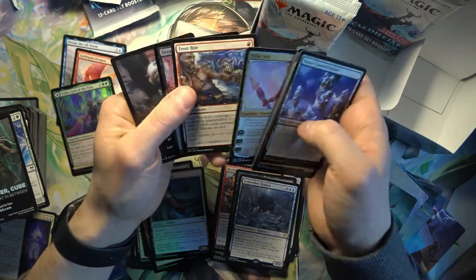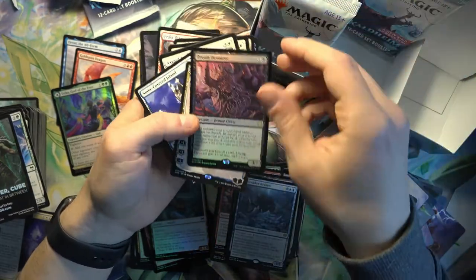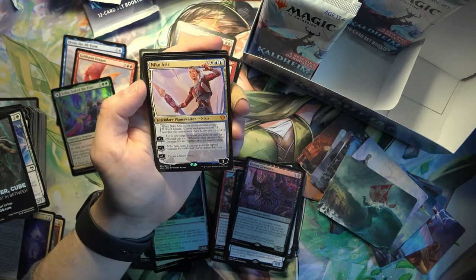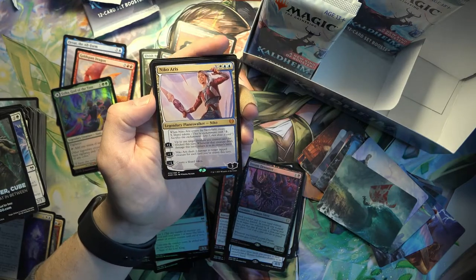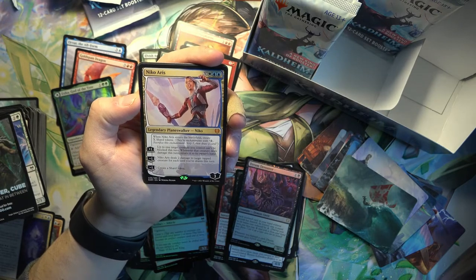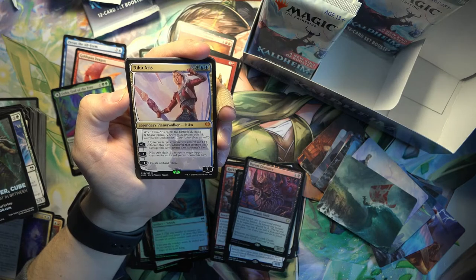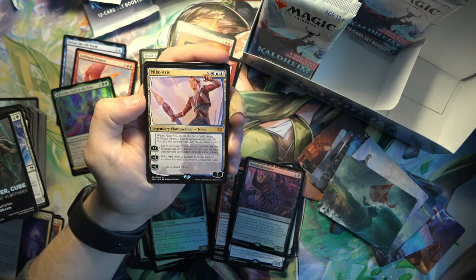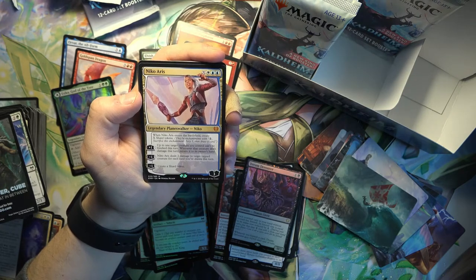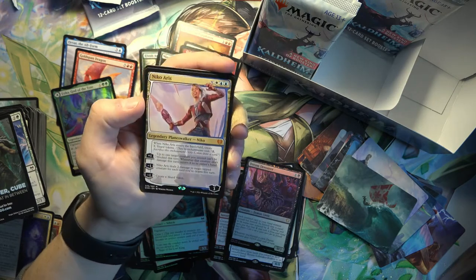And the Niko Eris Planeswalker - got one of the Planeswalkers with a foil rare by the looks of it. Foil Dream Devourer. Pretty unique Planeswalker since it doesn't have a set cost and it creates X Shard tokens that you can sacrifice. With two loyalty, sacrifice this enchantment, scry one, then draw a card. You can also deal two damage to target creature for each card you've drawn this turn. Pretty interesting Planeswalker.